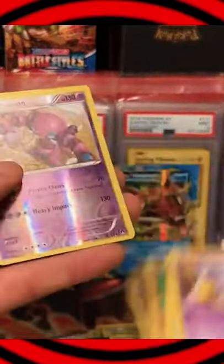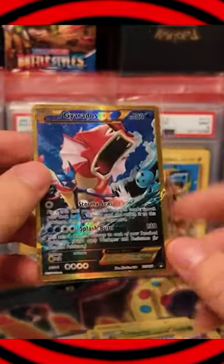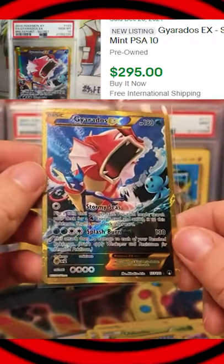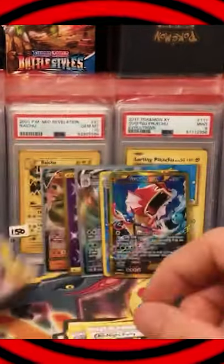Oh, no way. He's got the gold Gyarados. That's the secret print. It's got a golden border. The Gyarados himself is actually a red shiny Gyarados, and there is Greninja and Manaphy in the picture as well.